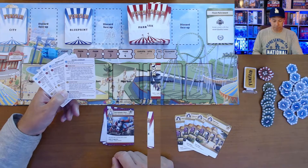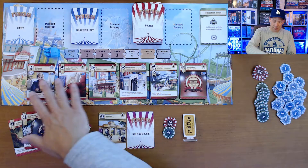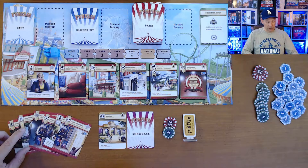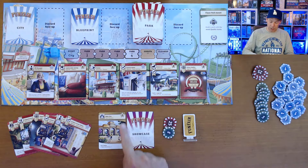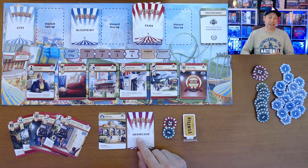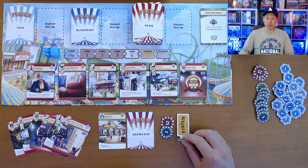They all cost 20. Each player starts with five cards in hand, and one of them must be an attraction — if you don't get one, grab five more. Everyone puts their gate out, worth one star, and their showcase face down since they haven't invested in it yet. They get thirty dollars, and one person is chosen as the starting player, who then moves the roller coaster to the city event and reads the city card.